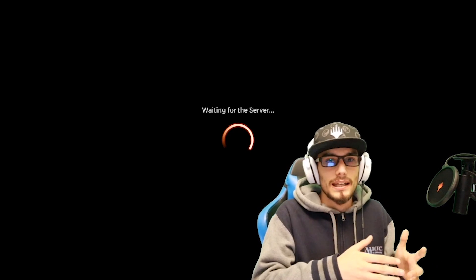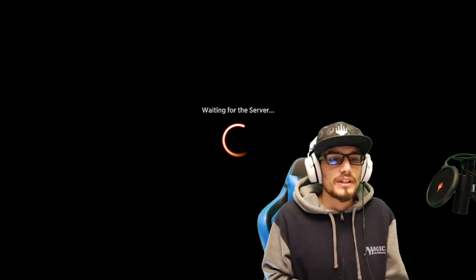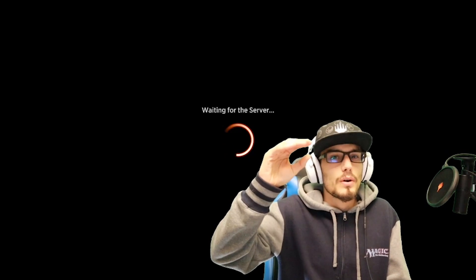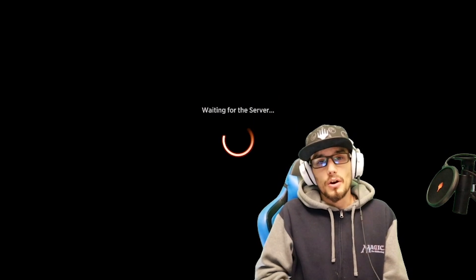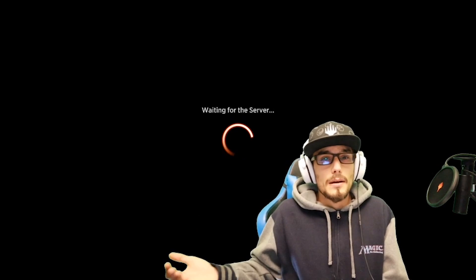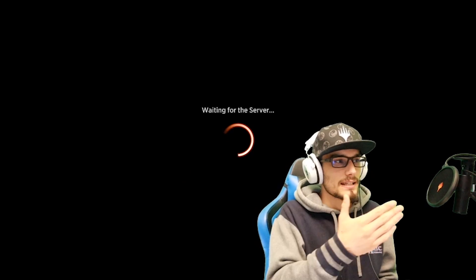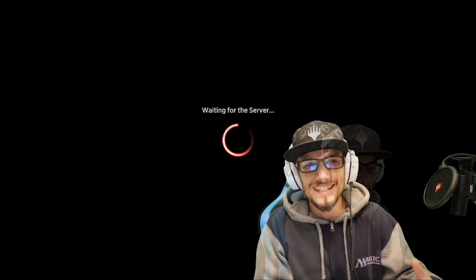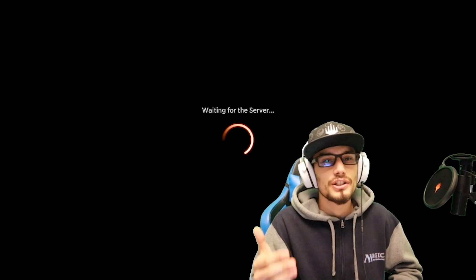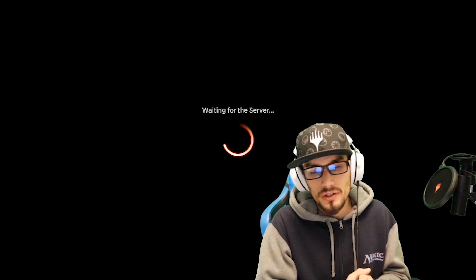So the game loads, it initializes, it loads all the assets — Garruk's there, he's ready to go — but then as soon as it's done, we go to this 'waiting for server' screen. We have a checklist of nine steps to go through, starting with the easiest things and working up to the more extreme ones. If you find value in this video, give it a thumbs up, share it with a friend, and leave a comment whether it helped you or not.